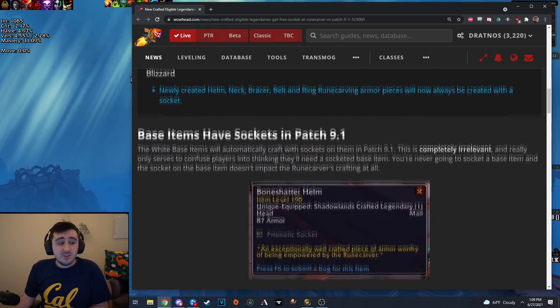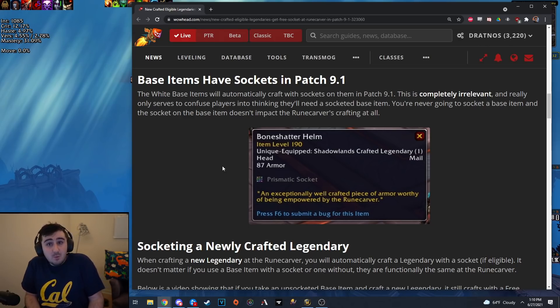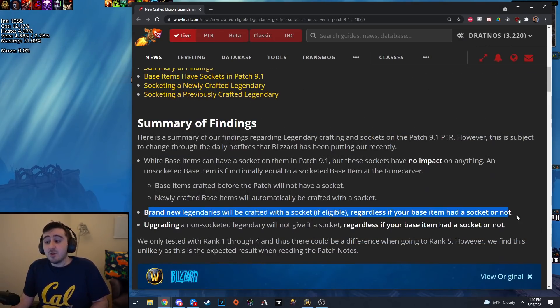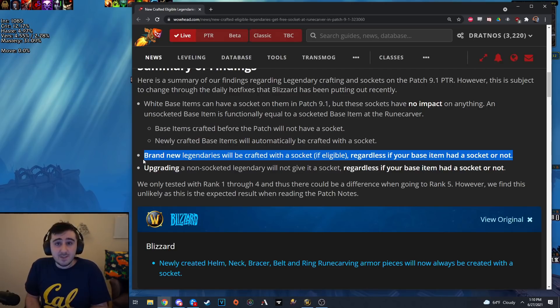The other thing you can do as a player is not worry about whether the base item has a socket or not. Probably what will happen next patch is these rank 1 through 4 base items that have sockets on them versus the ones that don't will sell for different prices on the auction house. Buy the cheaper ones that don't have sockets because it doesn't matter — you will get a socket regardless of whether the base item has a socket when you craft your brand new legendary.